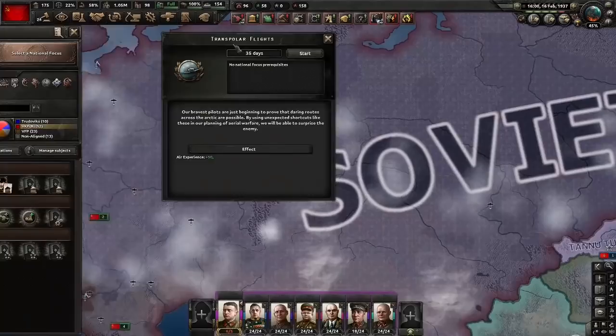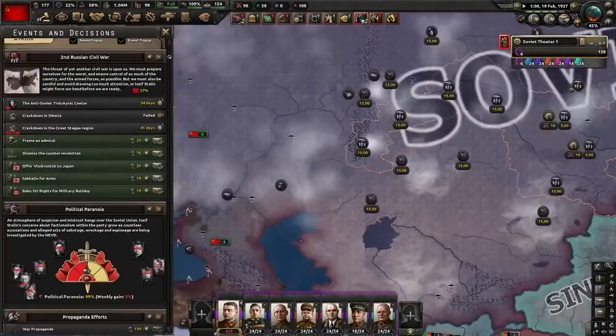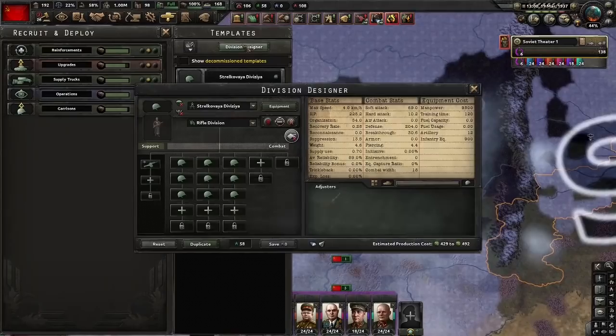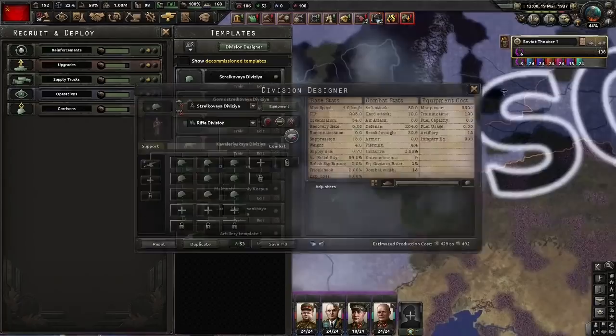Let's do our old friend — it's time for the return of transpolar flights. One thing you could do with your XP right now is something like air crew surveys for cheaper doctrines. And what do you know — it's the second trial. So be prepared, we're going to be starting soon. Five days to go until the trial, so it's time for a classic — let's ensure our victory by any means. Division designer: create empty, infantry battalions, artillery, saved. And with the exception of the NKVD units which we can't change, all being changed over.